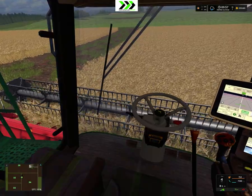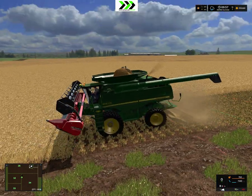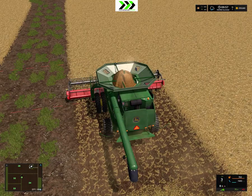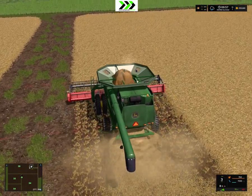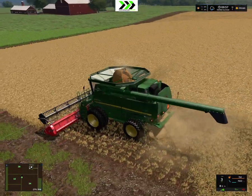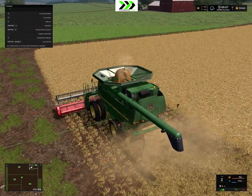It acts a little bit weird, this combine, because it puts the header extremely far down, which is sort of a problem because then it drags it into the ground. I think it will be better when we have the corn header on, but for this and soybeans it will be slightly bad. I think it's the mod - it just puts it way too far down, and I don't think there's a way to get that up, unfortunately. It also makes it go really slow.